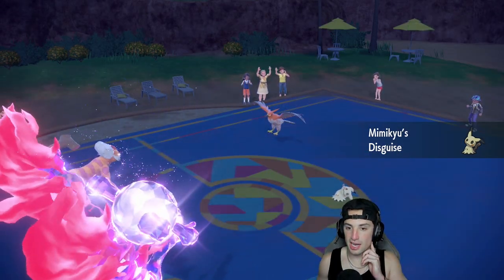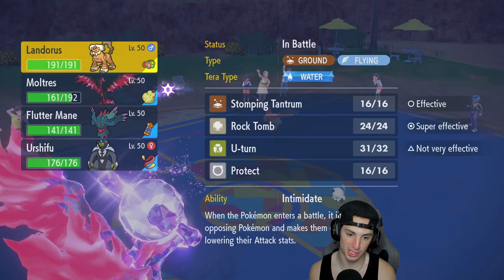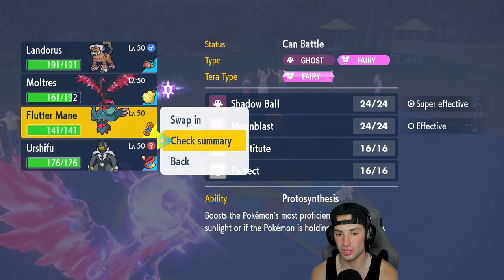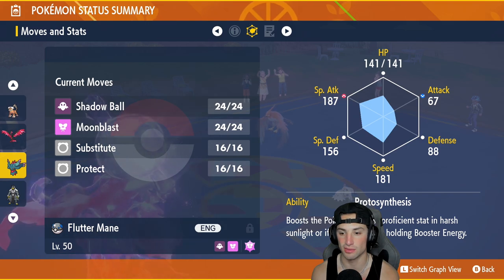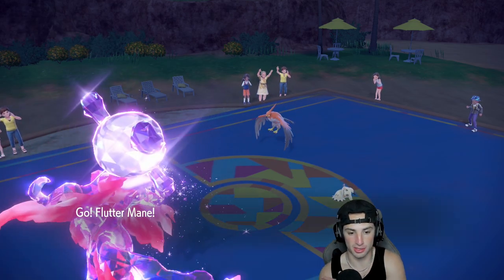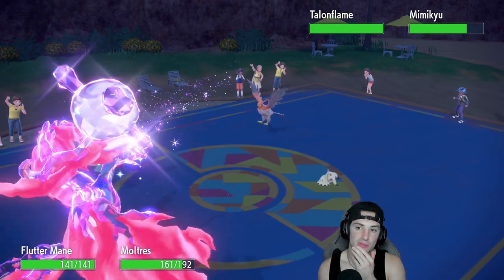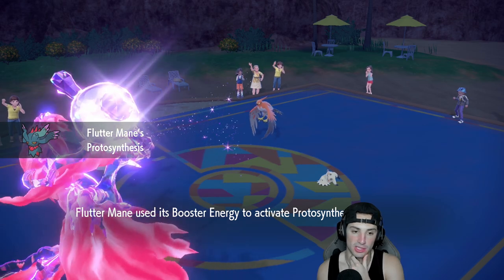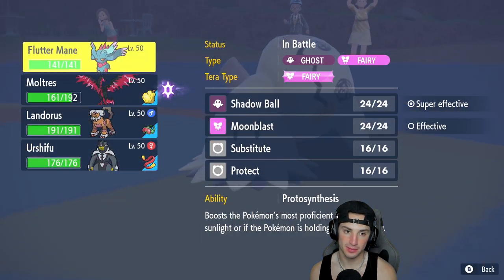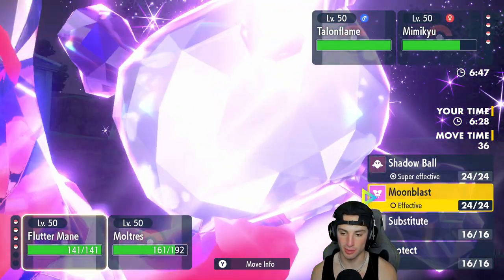I can't Terastalize to fight Talonflame — it would kill me in one shot, so I'm not trying to do that. I might just go into Flutter Mane here, start throwing some Shadow Balls. You'll outspeed Mimikyu which is big time, but Shadow Sneak is looking a bit scary. You should be able to eat up a Shadow Sneak though, so Flutter Mane's coming out. Flutter Mane boosts special attack with Protosynthesis — I kind of want speed here but let's see what the speed actually is.